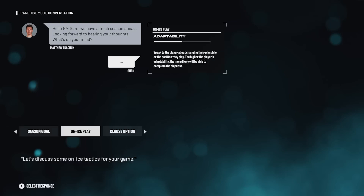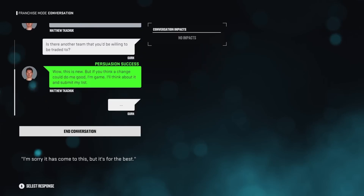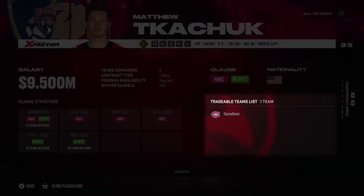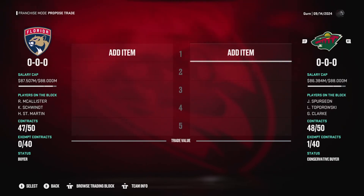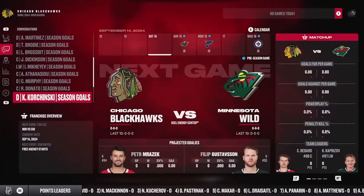Another way to manage clauses is through the new franchise hub. With Matthew Kachuk, I have options to have him waive his clause or change it for the year — he can give me a list of one, two, or three teams, or outright waive his no-trade clause. If I ask him to give me one team he'd want to go to, and he agrees, I can go to his player card and see that he wants to be traded to the Montreal Canadiens, then add him to the block for that team. The conversation engine gives you flexibility in how much you ask the player to waive.